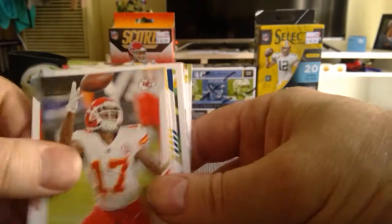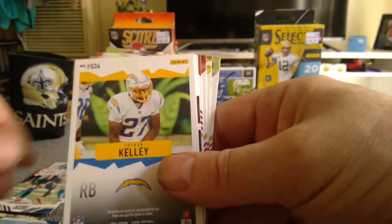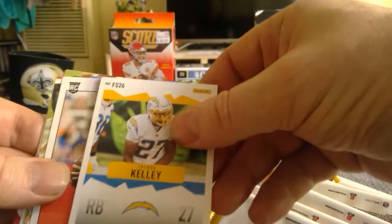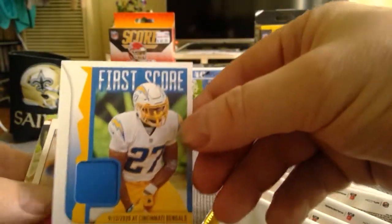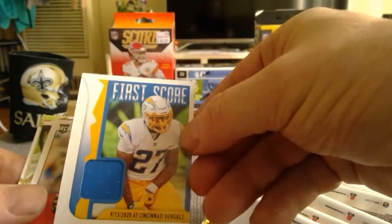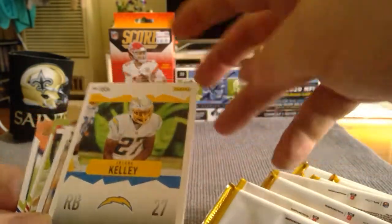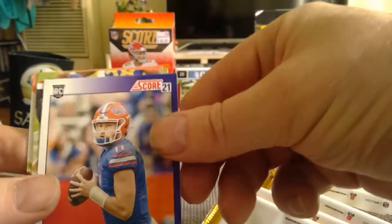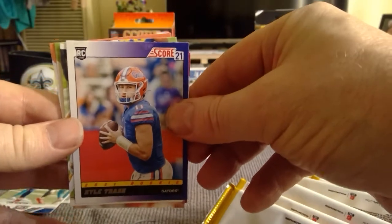Next pack: Denzel Mims, Hardman, JuJu, Lane. Looks like we didn't get an autograph — looks like we got a patch of Joshua Kelly. Normal score-looking patch, nothing too exciting, but something to stick into the collection, which is what we want. And then we've got a Kartrask score 21. That's a nice one.